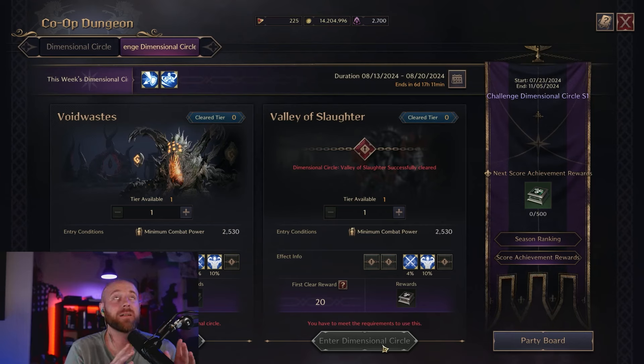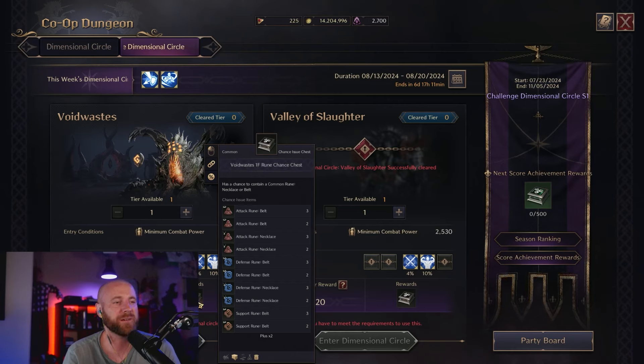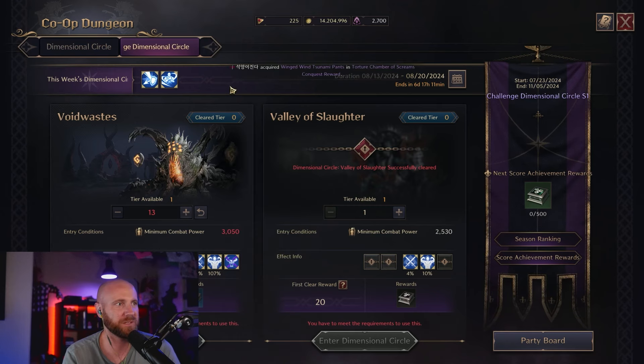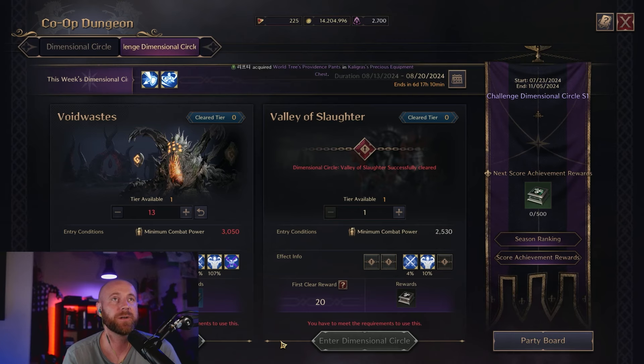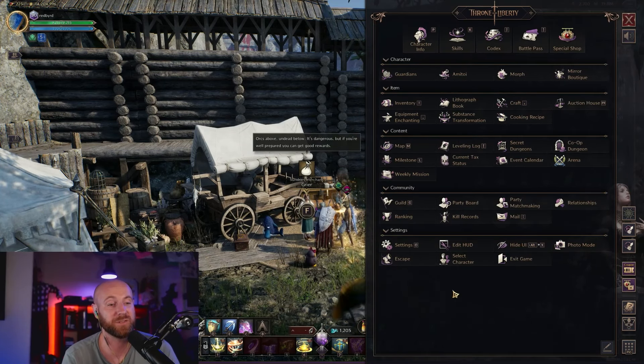There are also new dungeons they recently added — essentially the mythic system of Throne and Liberty. The main rewards here are runes, which are a bit grindy. This is more of a true end game activity for once you've knocked out your traits and gear. The minimum combat level required goes up at higher tiers, but so do the rewards. Prioritize your other activities first since those are how you upgrade gear, get growth stones to level armor, and unlock trait resonance — an extra trait on all your gear.